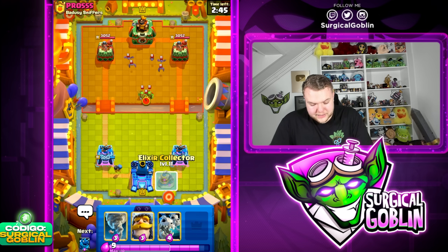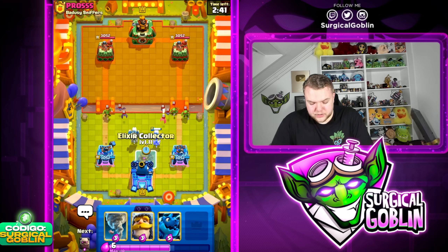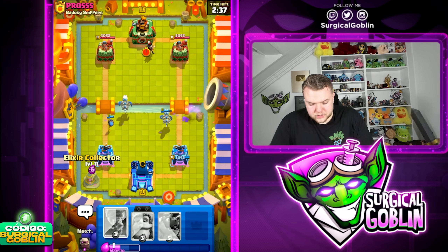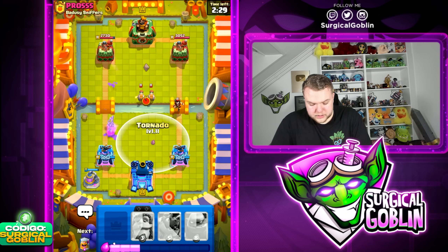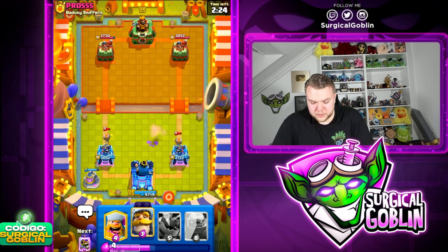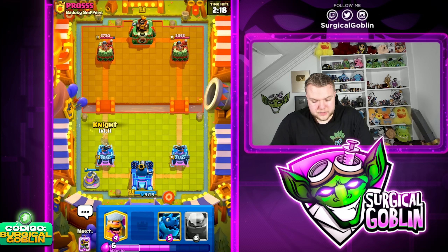He starts off with Bats and Spear Goblins — I guess we can defend first. Let's go with Skeleton Dragon and afterwards set up an Elixir Collector. Not sure what he's running — he might have Miner, but I don't think so. We can maybe activate the King Tower here with the Electro Wizard. Let's see if we pull it off — nice, we do pull it off. Still quite a bit of damage taken with the Wild Beggars afterwards, but the activation might be able to help us out.